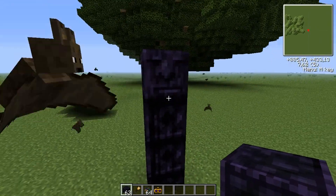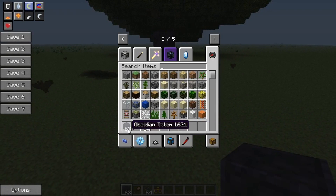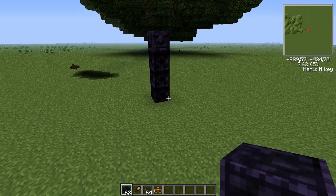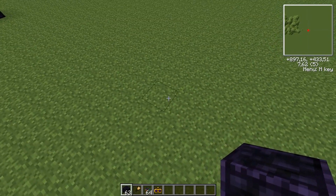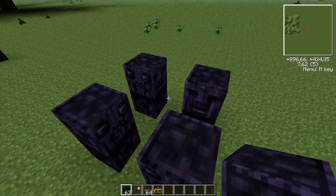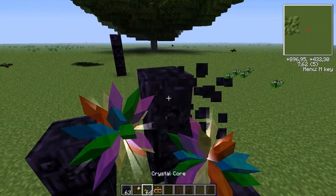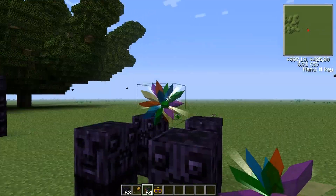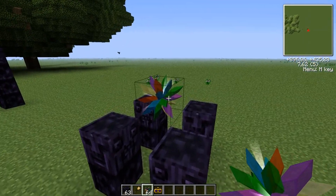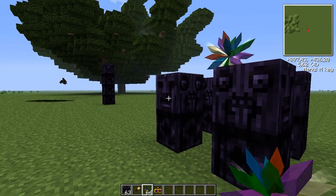First, you need to find and mine a couple of these guys to get 8 obsidian tombs. Then you need to place them like this. Then you will need a crystal core like this. To arrange a crystal core to remove nodes is 24.